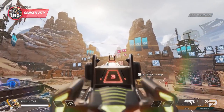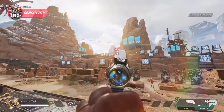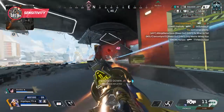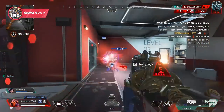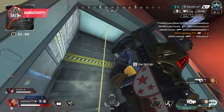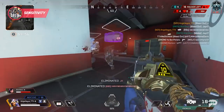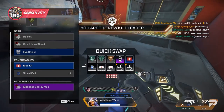Aim is all about muscle memory, and you don't want to change it very often because it can completely throw off your game. If you find yourself having a hard time tracking opponents at range, then maybe try dialing your sense back a bit. And if you're feeling slow in closer range gunfights, unable to keep up with the movement of other players, maybe you need to bump it up a little bit. Make sure to check out the other videos for a much more in-depth description.